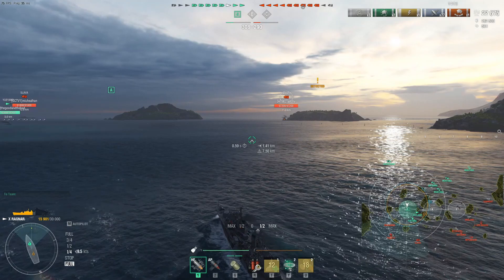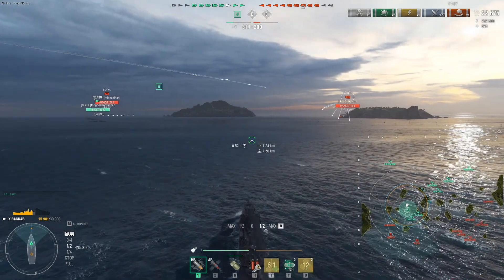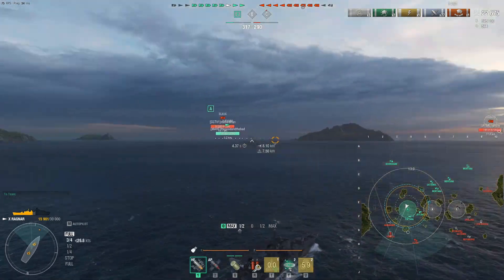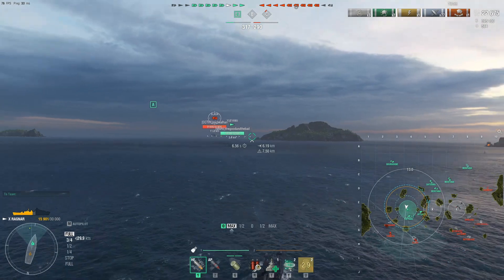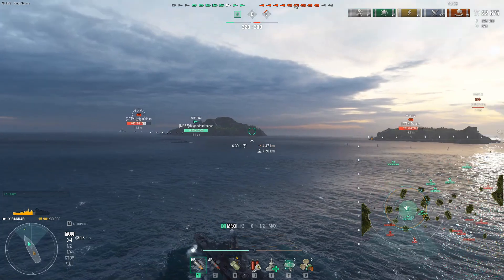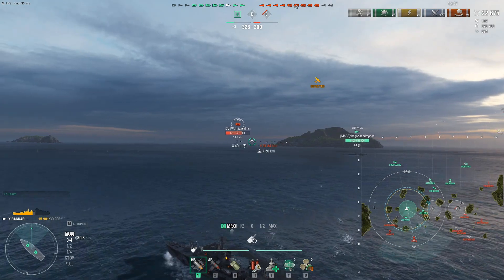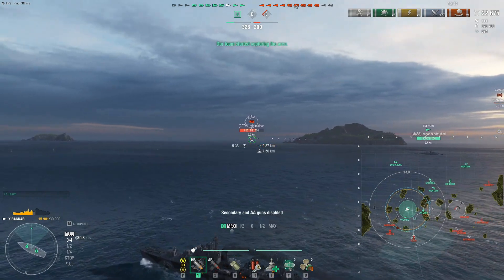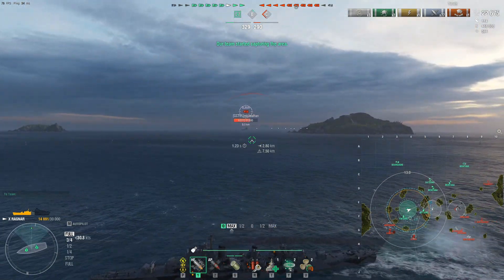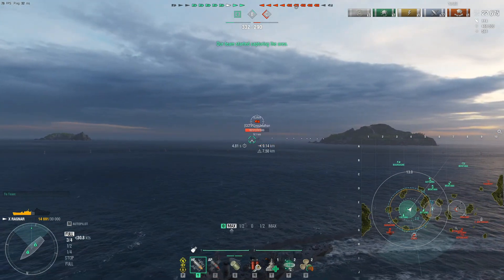We're five minutes into the game and one ship down compared to the enemy. We're working our way to contest Alpha cap, waiting to not get spotted, looking for battleships to eliminate to help the team. We notice Charlie cap is getting overrun. The tactic here: look at the minimap, figure out where you're needed. The easy answer is to kill everything at Alpha — that forces players from over here to go help the other section.